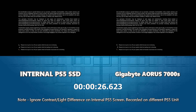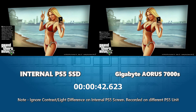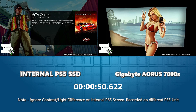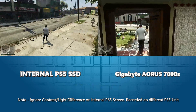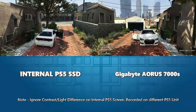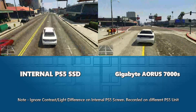We're already at 25 seconds loading from the title screen — for a game on the PS5 that originally came out on PS3, you can talk about extra assets and graphics all you want, but this load time is something else. The internal SSD was the quicker of the two here — the Gigabyte Aurora may have had the tiniest dip in performance, enough of a difference to be around a third, maybe even a quarter or fifth of a second. Not huge, but enough to be noticeable.